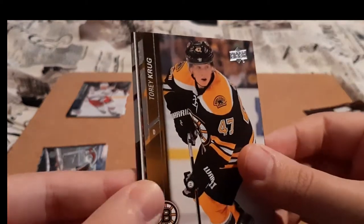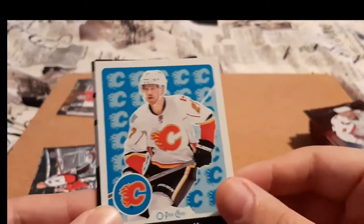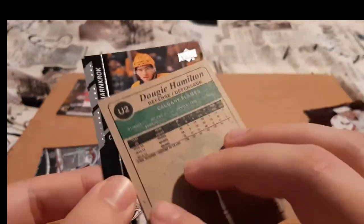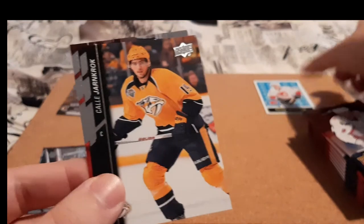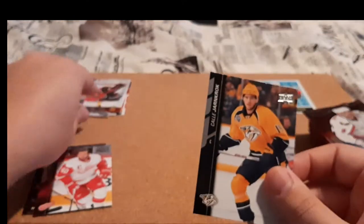Next pack here — Torrey Krug, a Scott Darling. And we have our first insert: Dougie Hamilton, OPC Retro. This is really cool, I do like the retro cards. They just have a nice feel to them. So our first insert, I'll put that over here. Janmark and Zetterberg — I do PC Zetterberg. I'm going to put the goalie there, Scott Darling, because I do PC goalie cards.